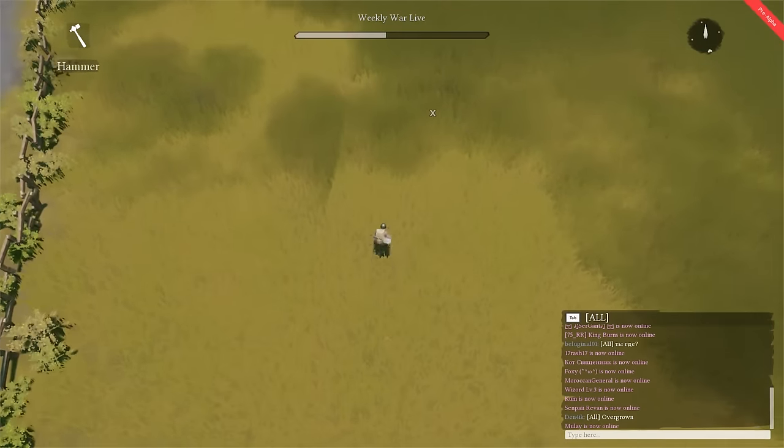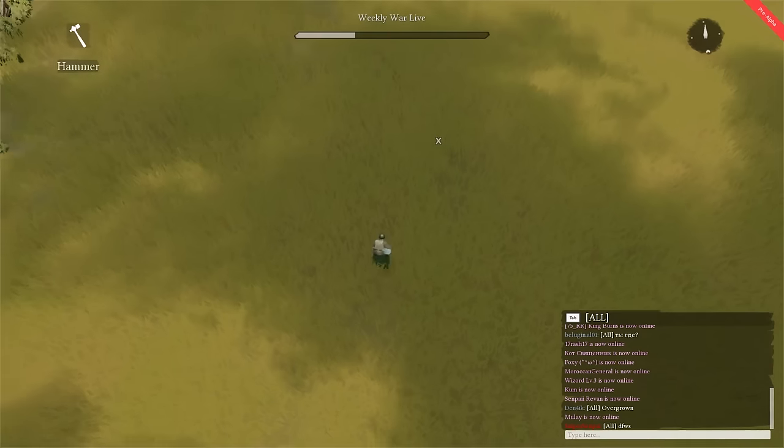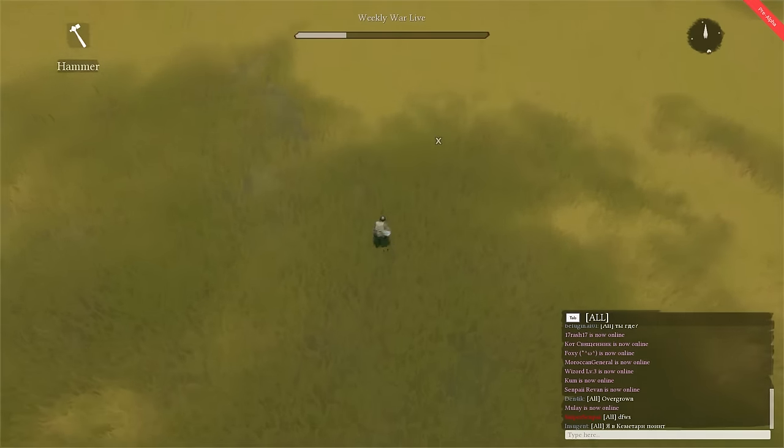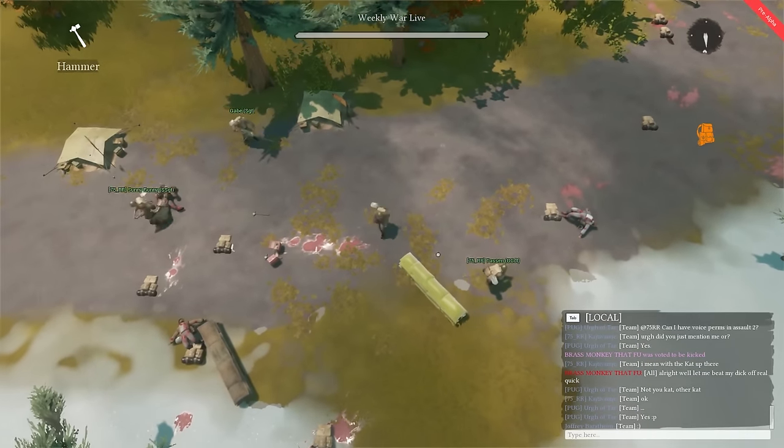The first time you join a game of Foxhole, you'll be lost in the woods — literally. You start the game with only a pistol and a hammer in the center of an expansive world fraught with danger. As a new player, without a friend to guide you, one of the best ways to help your team is by building defenses.